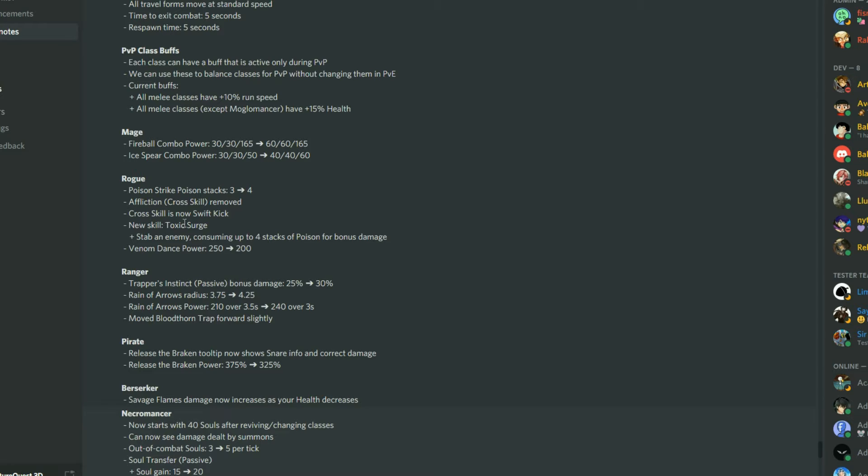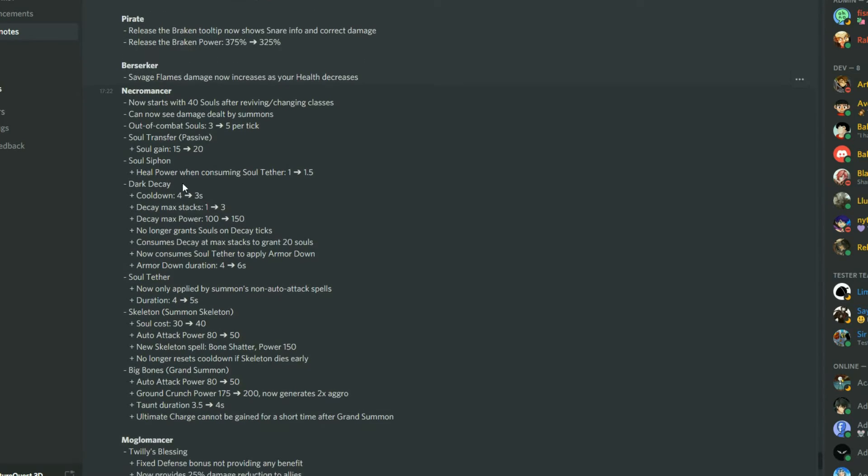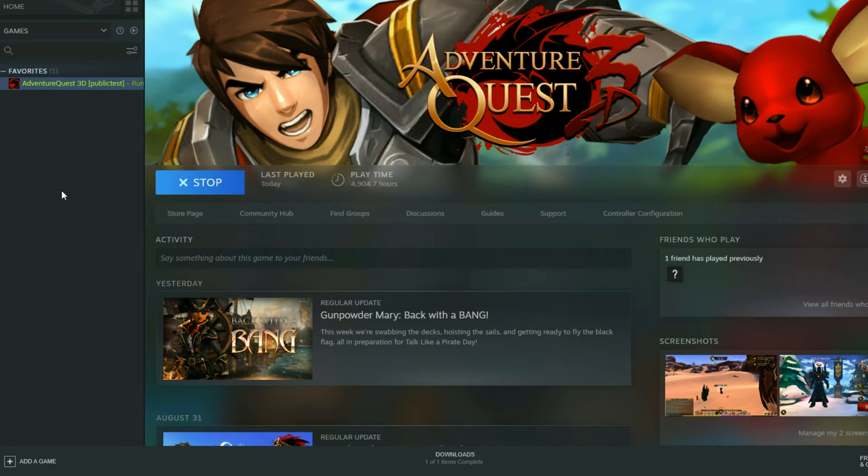The patch notes cover changes like the Mage having small buffs, the Rogue getting buffs making it a much better class. Affliction's cross skill has been removed and replaced with Swift Kick. Ranger, Pirate, Berserker, Necromancer, Moglomancer cross skills have all been adjusted — like Rune Siphon's cooldown slightly reduced, Disengage power reduced, Rend Armor Break buffed, Sprint duration reduced.